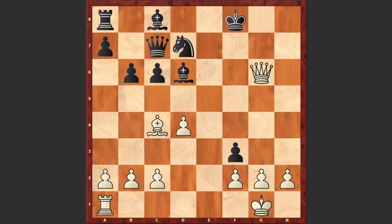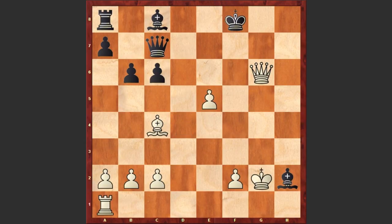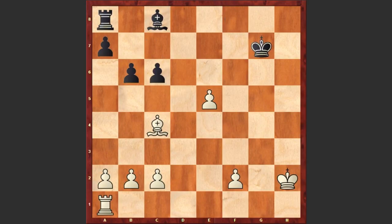Now comes Bc4 threatening checkmate on f7. If Bxh2 then Kh1, fxg2, Kxg2, Nxe5, dxe5, Qg7 — and after exchanging the queens, white is capturing on h2 and this is winning for white. White has 2 extra pawns. Let's go back.